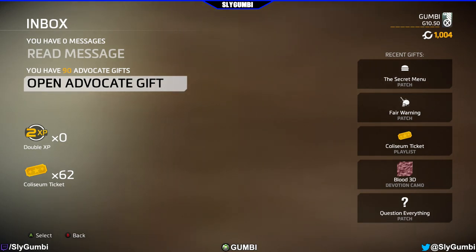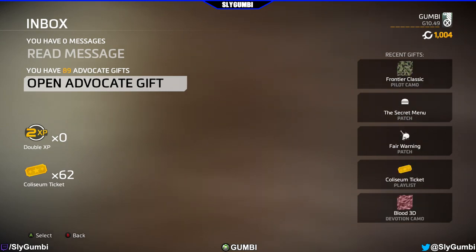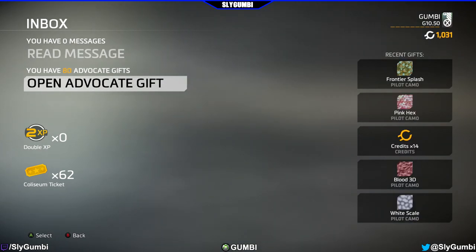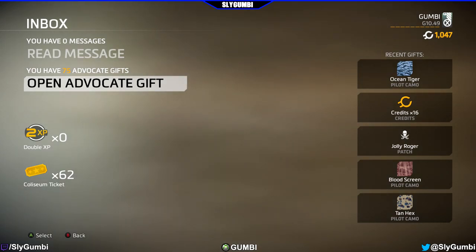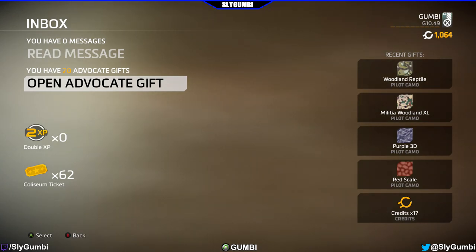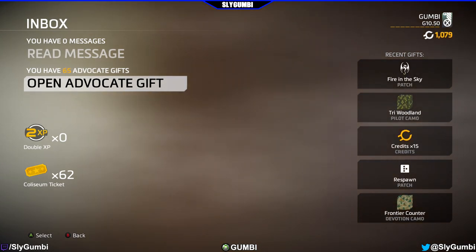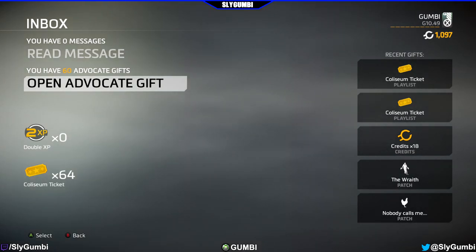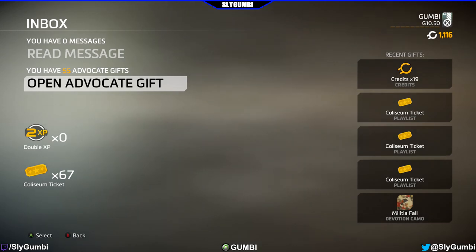The secret mending is a burger, question mark. Still have not gotten any double XP — I just want to point that out. Past halfway. Ooh, a pink hex. God, I'm going to have all the pilot camos here in a second. Respawn patch — I wonder if you can get the Respawn dev one, probably not. I started at 600 credits and I'm at 1,000. I had 41 coliseum tickets and I'm at 67.